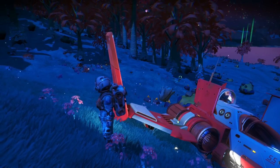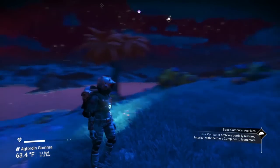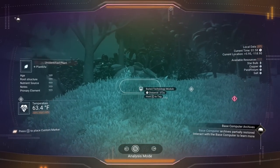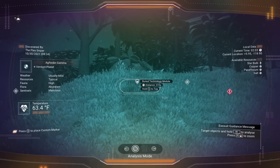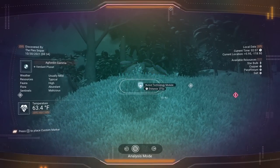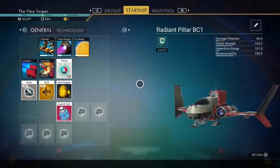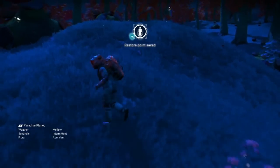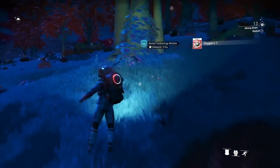We've landed on another planet in the same system — this happens to be a paradise planet and we have plenty of what we need here. What we're looking for are these little things called buried technology modules. You look through your analysis scanner and that's how you find them. Before you run off and grab these, make sure your ship has at least 25 launch fuel.